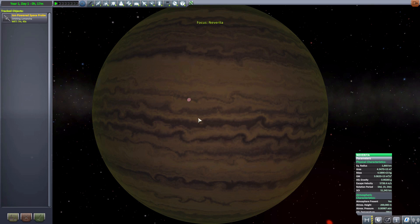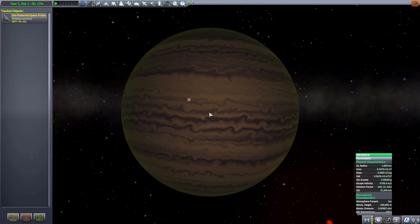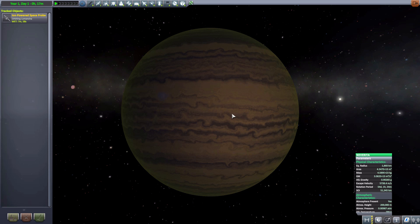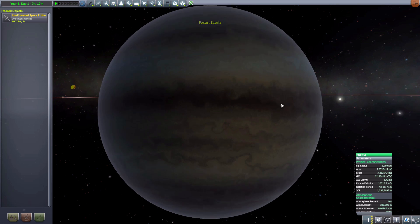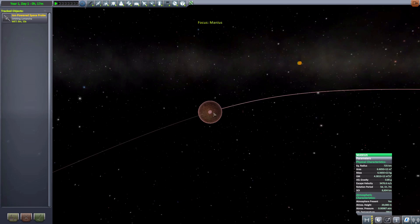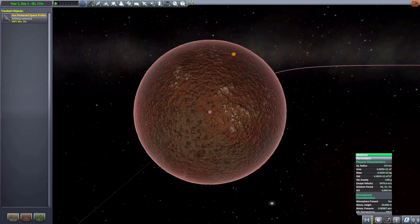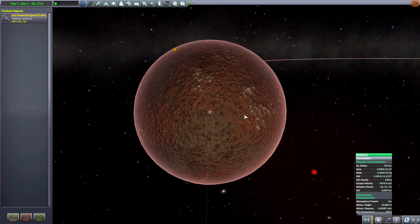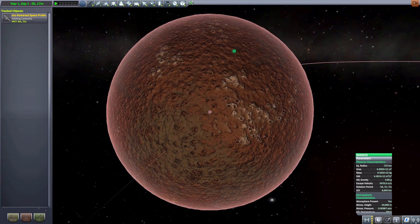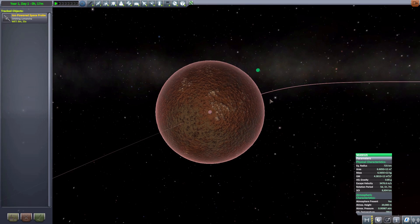The next one we have is Nevirita — I'm going to screw up the pronunciation on a lot of these names, but they're there. It is a gas giant, supposed to be a small warm jewel according to the description. Next we have Egeria, another cool-looking gas giant, and this one does have a moon, which is Manius — a large pink ice moon with an atmosphere. The surface looks more brown to me, but the atmosphere is definitely pinkish.